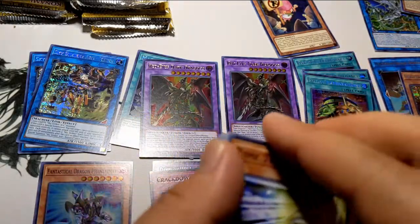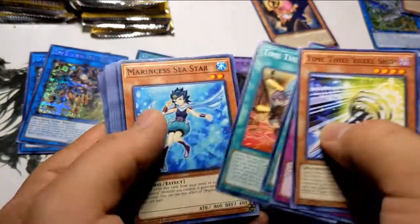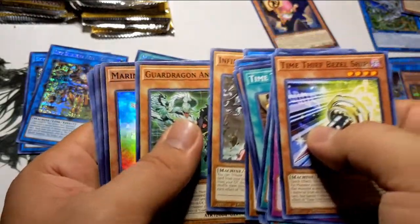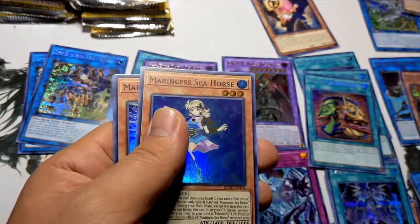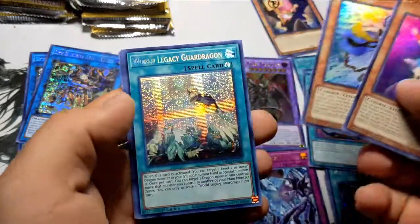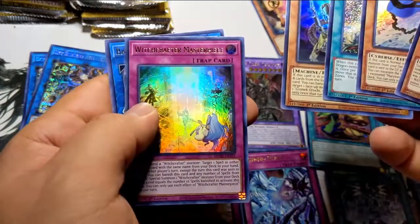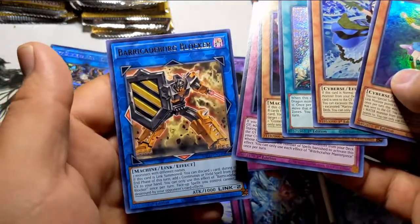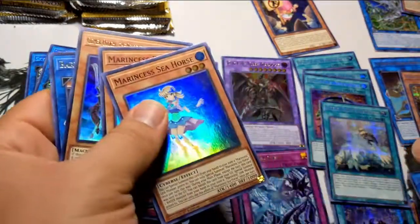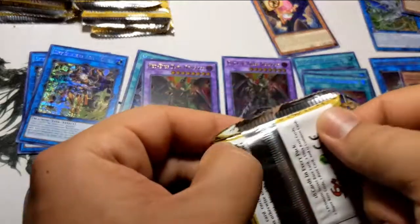Six to the front, top twelve to the common pile. Starting it with double Marine Cesses — Marine Cess Seahorse and Marine Cess Blue Tang. World Legacy Guard Dragon, a Gizmek Orochi — hell yeah! Witchcrafters Masterpiece and another Barricade Borg Blocker. Looks like I'm getting shafted now — they said, 'You got too many good cards, you're done, Chills, no more good cards.'